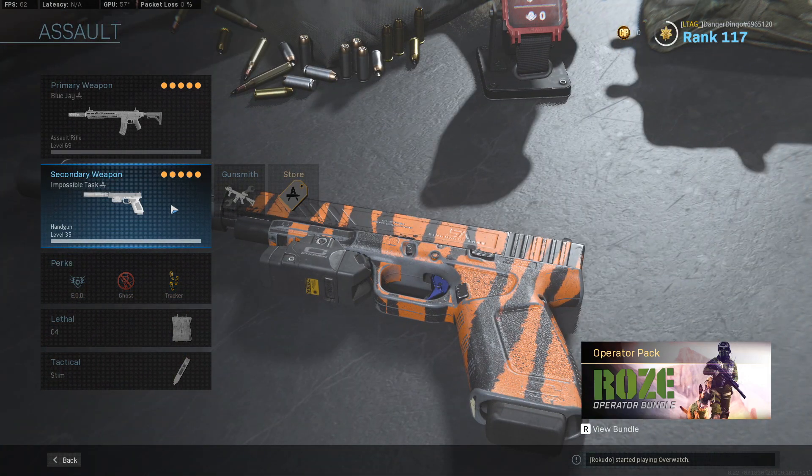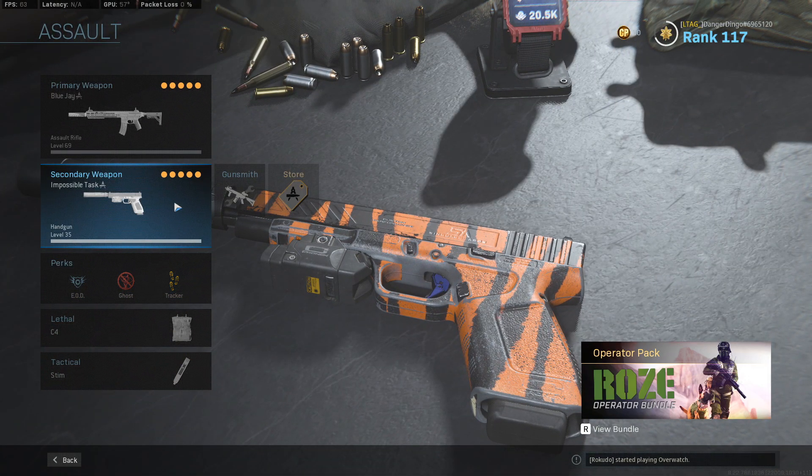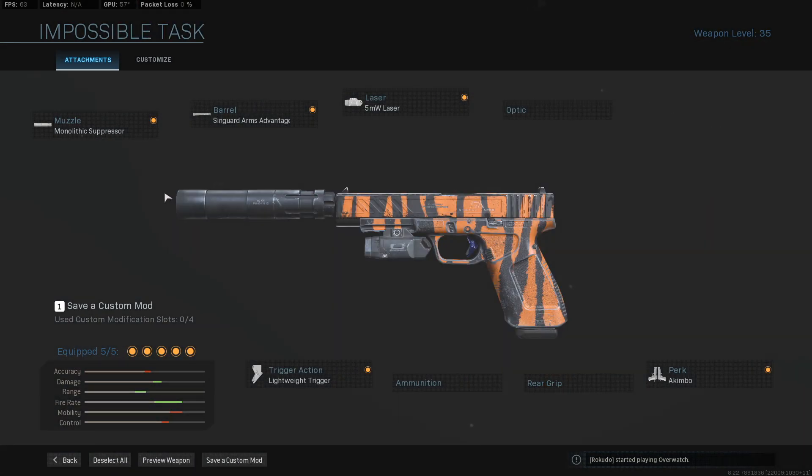We'll start off with our sidearm perks and grenade choices, starting with the Akimbo X16 — a very powerful option in the game at the moment for close range fights. If somebody gets too close, you just whip out your Akimbo pistols with the Monolithic Suppressor, the Syngard Arms Advantage barrel, the five milliwatt laser, the lightweight trigger, and the Akimbo perk, and you just blast them away. They have a very fast fire rate, decent magazine size, and good close range damage.